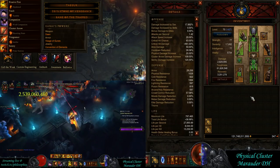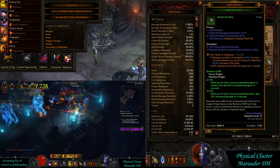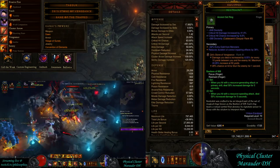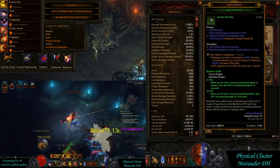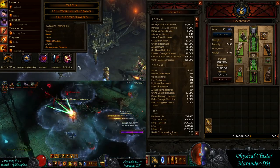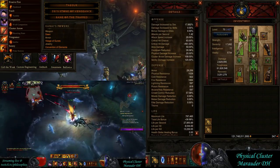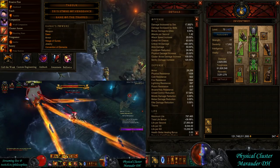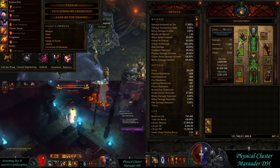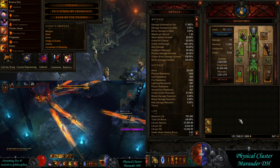For legendary gems: Bane of the Trapped for damage, Zei's Stone of Vengeance for damage as well, and Taeguk for toughness and damage. That's a pretty standard gem setup. The Zei's damage bonus is based on the sentry's location relative to the target, so on a rift guardian you want to place your sentries far away from the guardian. Just rely on your follower and the spider companion to do the slow — you don't actually need the sentry right on top of them, especially when other monsters are around to apply slow from other sources.